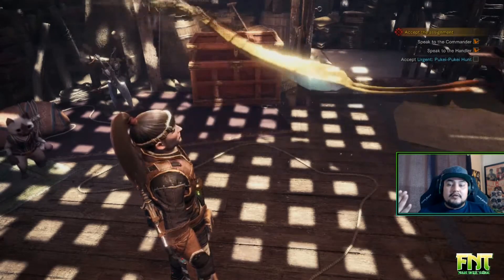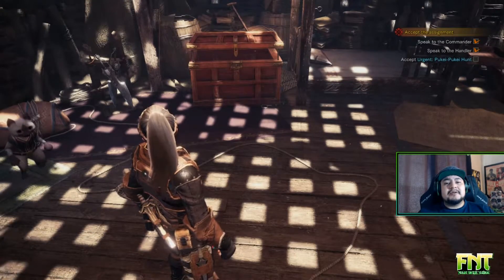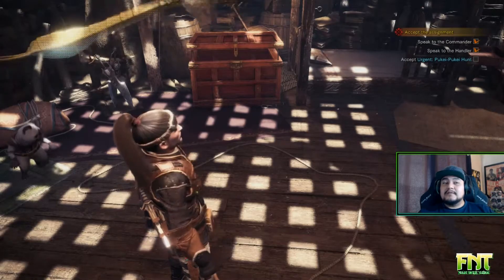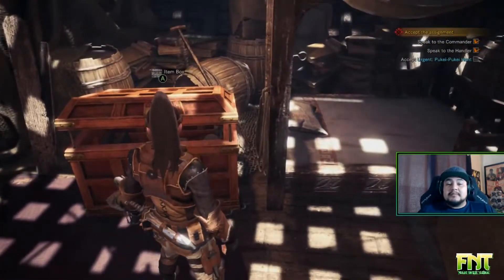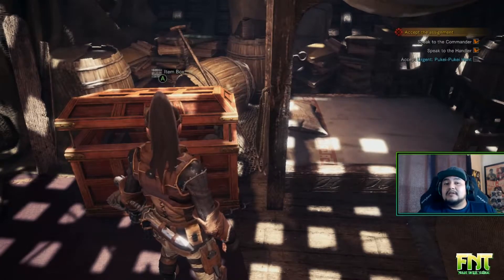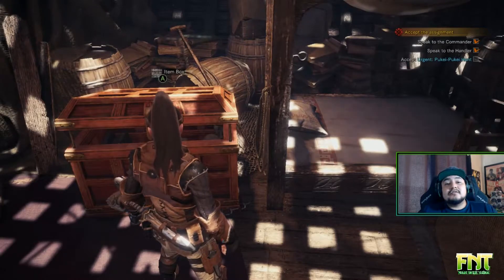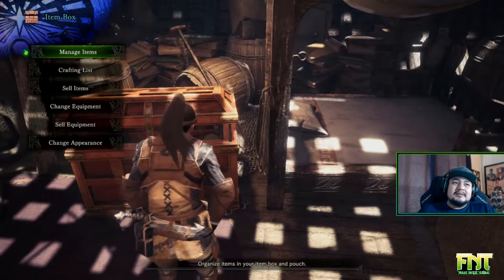I'm going to give you some information as to why you might want these loadouts as well. You can do this from an item box — for example, this item box happens to be my room — but you can also do it from the campgrounds while you're on a quest or also on an expedition. This menu might differ a little bit.